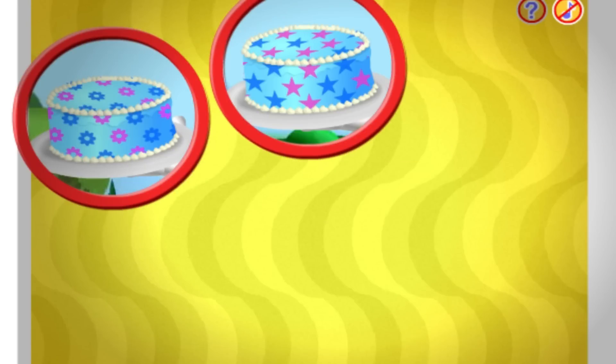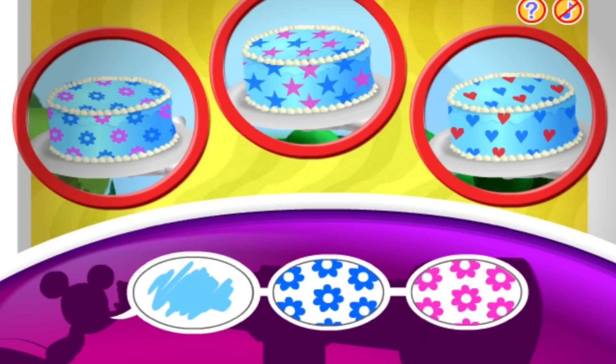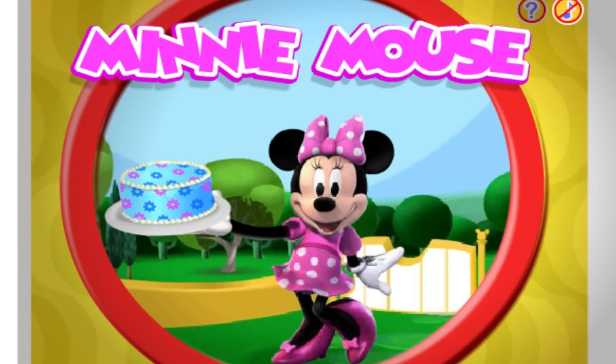This time I spot one, two, three cakes! Can you spot a cake that matches these clues? Blue, with blue flowers and pink flowers! Gosh, you're good at this — Minnie is holding a blue cake with blue flowers and pink flowers!